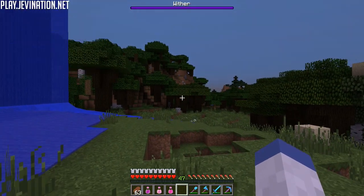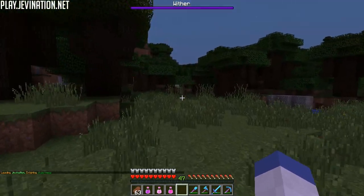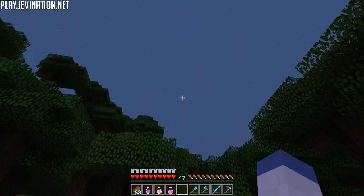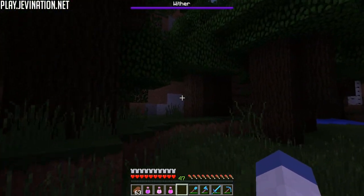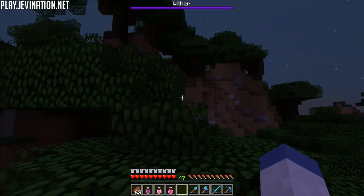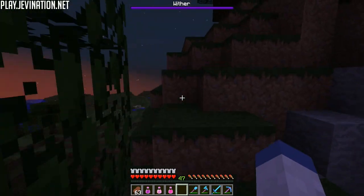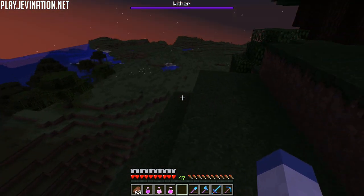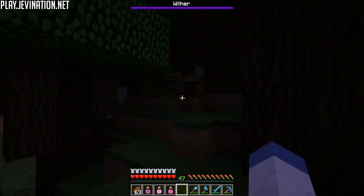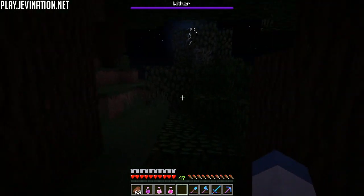Looking that way, the wither boss bar disappears — we're facing east. North is fine too, the bar stays. I'm not seeing any parts of the world destroyed by it. Let me get on top of something for a better view. Still not really seeing anything. The bar is gone now... okay, so that narrows it down to one of two directions.